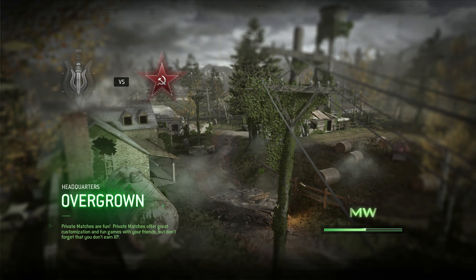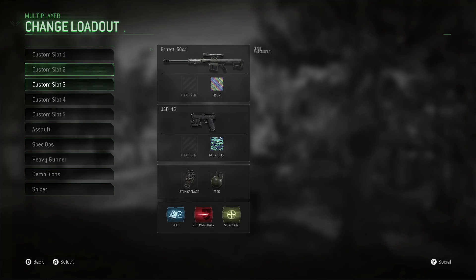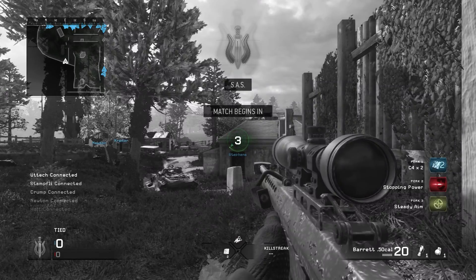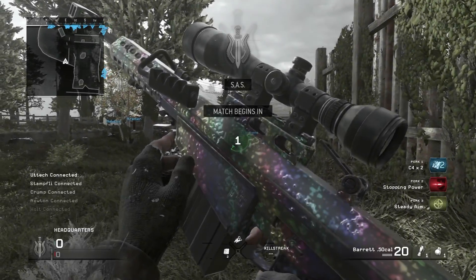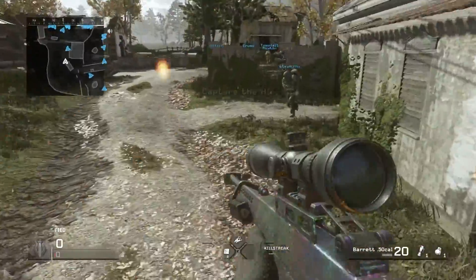Okay guys, we are now loading into the game. Once you spawn in, the headquarters objective will spawn somewhere on the map. If you don't like where it's located, all you have to do is change team — everyone else will die and join your team, and then the objective will spawn somewhere else to where you want to trickshot. Hopefully it spawns right over there where my gun was just pointing, because that's like the best area.